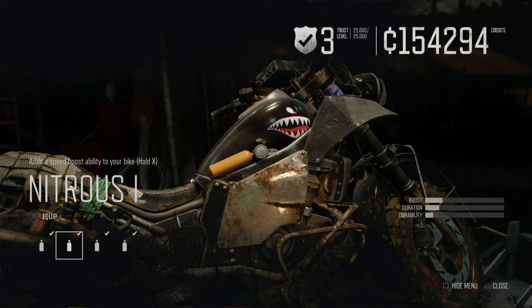Note that when you initially equip nitro, it says in the description: 'adds a speed boost ability to your bike — hold X.' So it is required to hold down X in order to do a sustained burst of nitro. In some games, you simply tap the nitro button and you're using nitro boost. In Days Gone, you must actually hold down the nitro button in order to do a sustained boost.